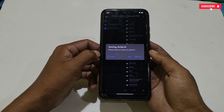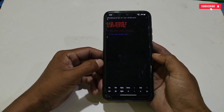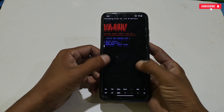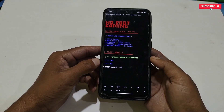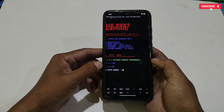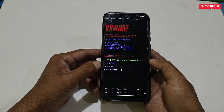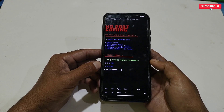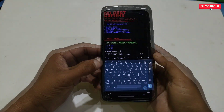If your phone is rooted, you can tick the Root option for better results. But since my phone is not rooted, simply tap Execute. The script will start flashing. Now we need to add the tweaks manually one by one. The first tweak is 'Optimize Android Performance.' Type a number to select the tweak, then press the Enter button.